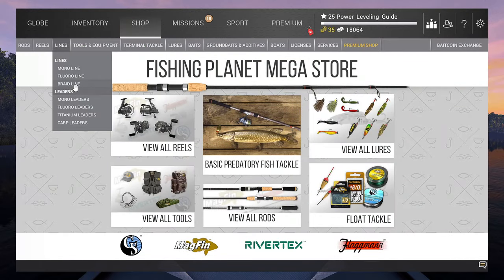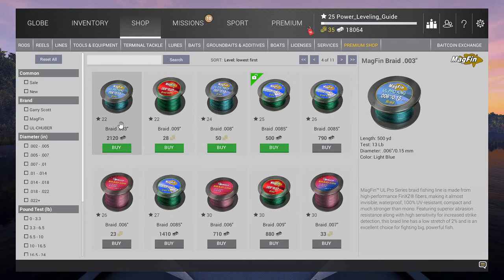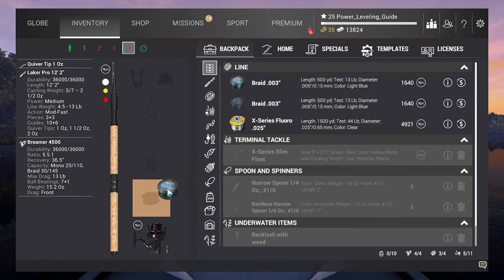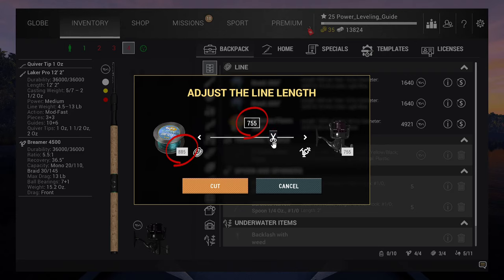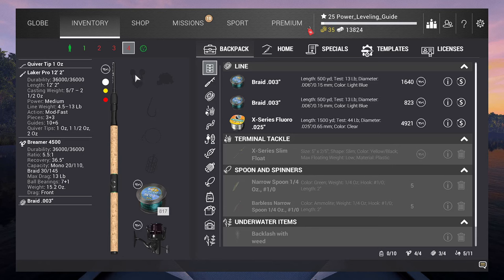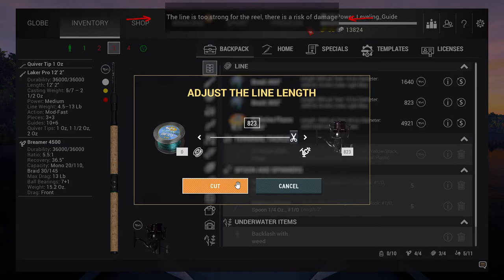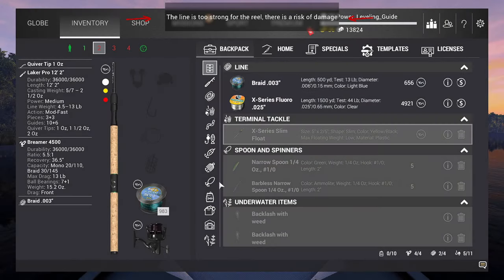Next thing we want to buy is our main line. For this, we will choose braid line 0.003 inch, or 0.15 if you are using metric. Make sure to divide one into two equal lengths. You might notice a message on the top of the screen stating that this may break our reel — please trust the guide and ignore this message.